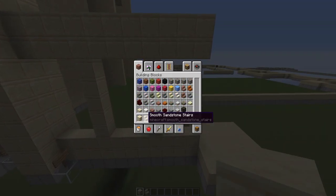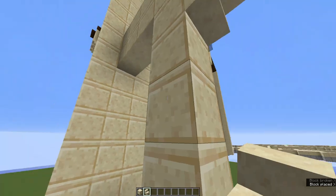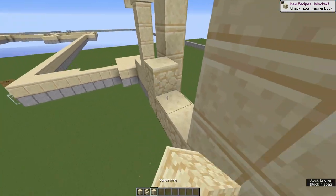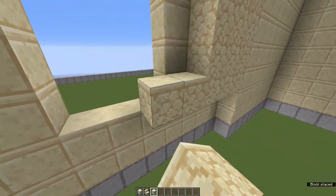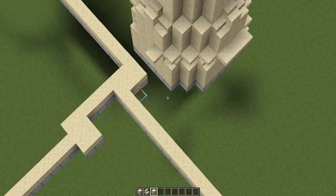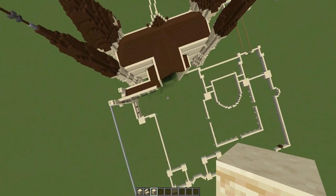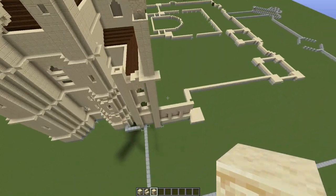Grabbing yourselves some smooth sandstone stairs, go ahead and place these in the middle along here, just to create that archway effect which we've been using quite a lot in Hogwarts. Then behind it, grab some sandstone and place that behind here just to add a little bit of texture. Place this behind all three of these archways. Just before we continue building, I'd like to say this arm section is kind of symmetrical — the design along here is the same as along here. However, as you may notice, one wing is actually longer than the other. But anyway, let's carry on with the building.